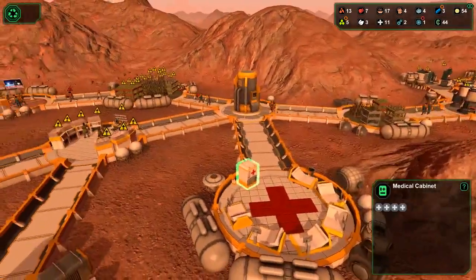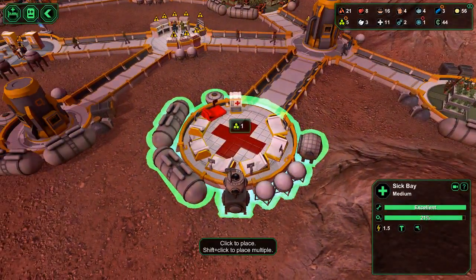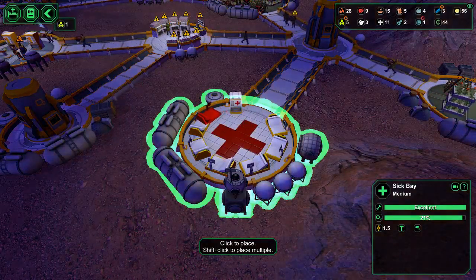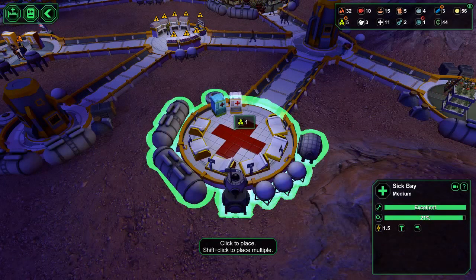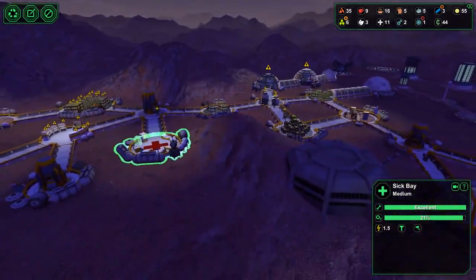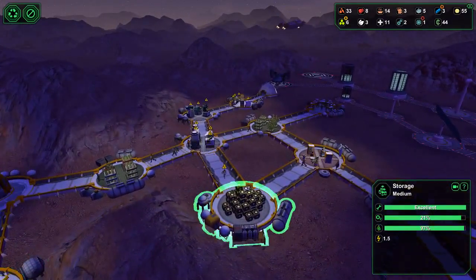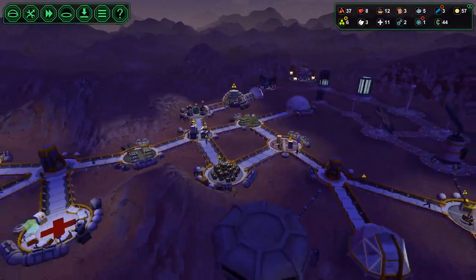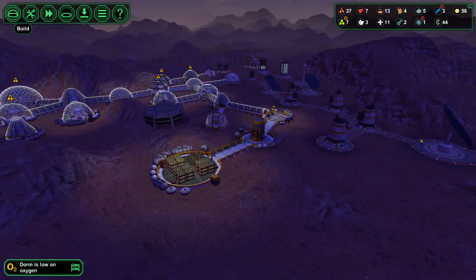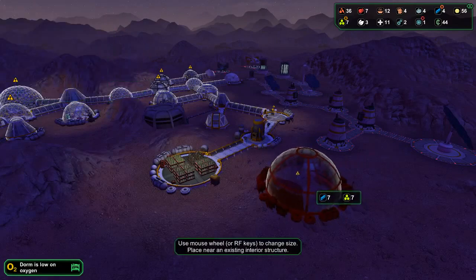Medical cabinet — it's full. Can't fit any more beds in here. Put another cabinet then. Storage is getting full — can't build another storage. Put storage over here.